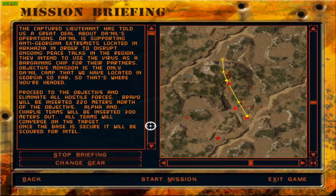The captured Lieutenant has told us a great deal about Daniil's operations. Daniil is supporting anti-Georgian extremists located in Abkhazia in order to disrupt ongoing peace talks in the region. They intend to use the virus as a bargaining chip for their partners. Objective Monsoon is the only Daniil camp located in Georgia so far - that's where we're headed. Bravo will be inserted 220 meters north of the objective; Alpha and Charlie teams 300 meters out. All teams will converge on the target and once the base is secure it will be scoured for intel.